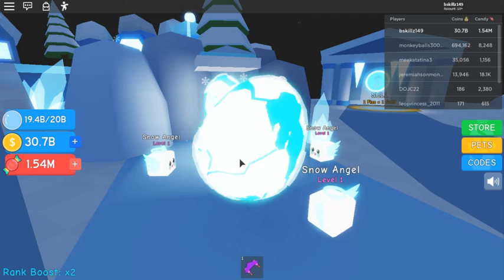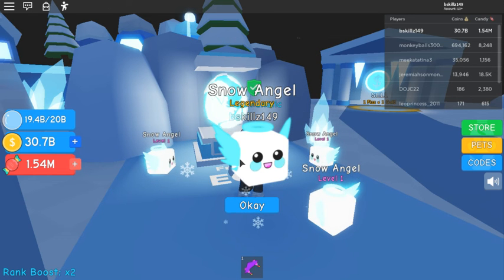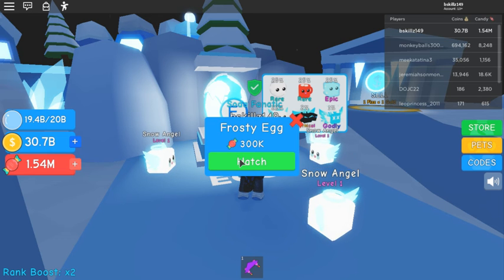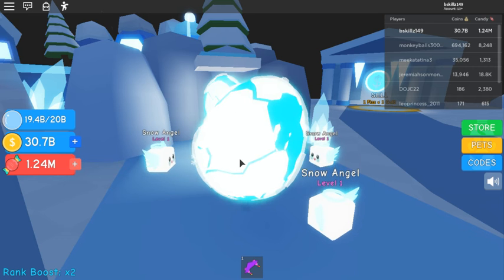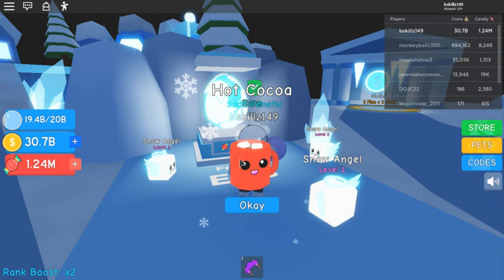We got another snow angel — these are good though because they're legendaries, 22% chance of hatching them. We also got some ice cubes and a snowball. Oh, now we got the hot cocoa!